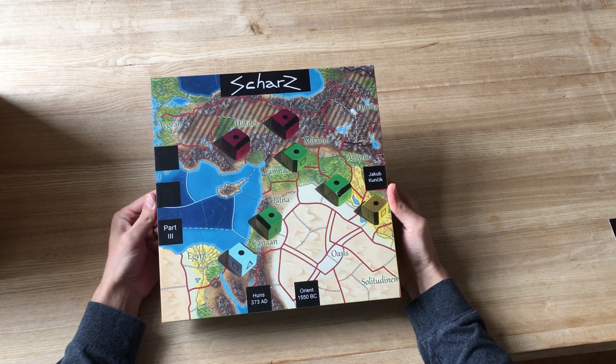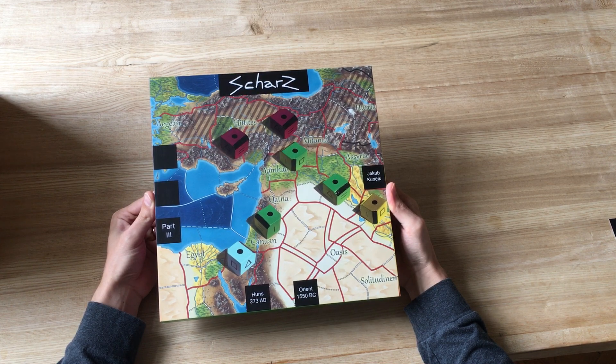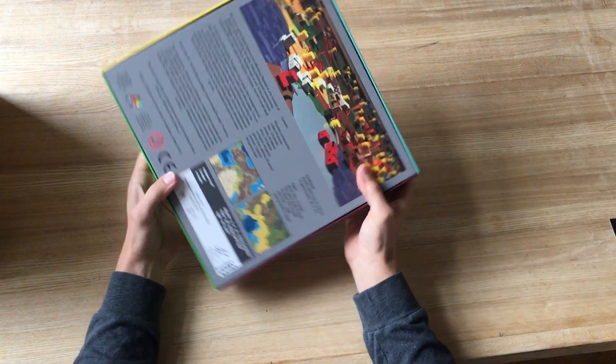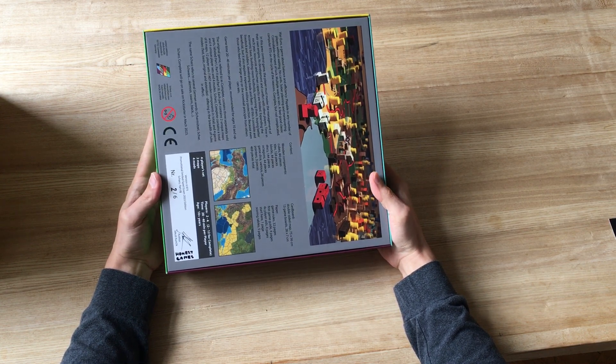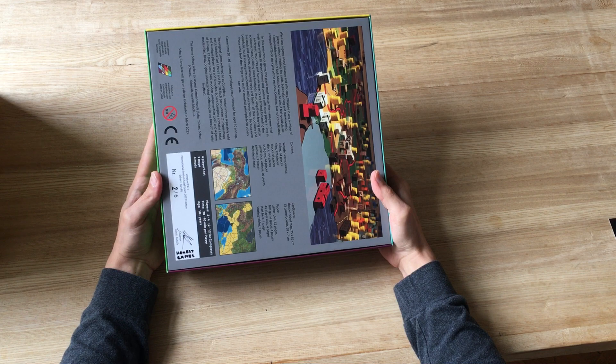That's probably all from the small things, and now we can look together at these Part 3 samples. As you see, we have only six of them, and because of price and today's situation I just made six samples from four companies.